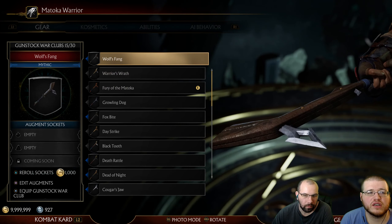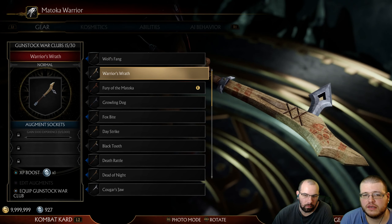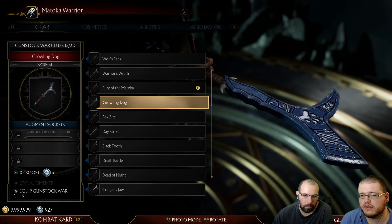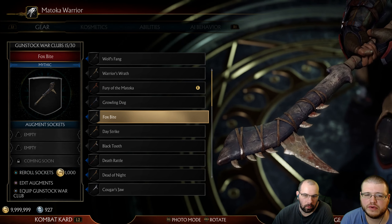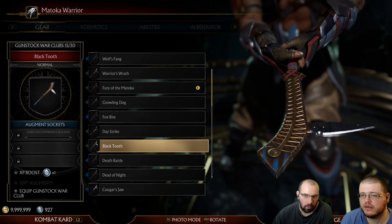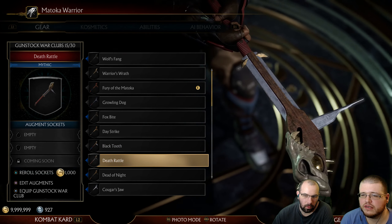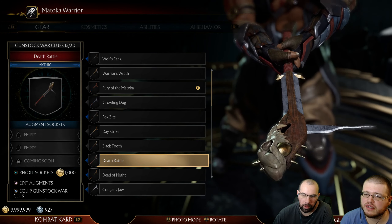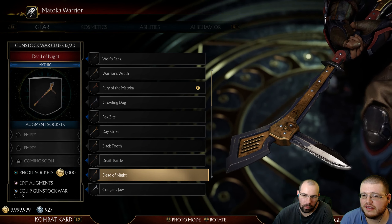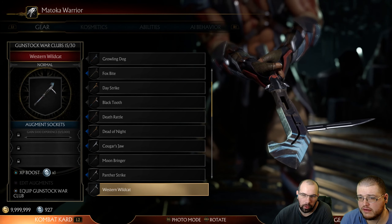War club — a gun stock war club, so a pointy thing on it, like a saw. I can extend through the different types I use, the different materials — it's pretty cool. Box bite, that's cool. His bone. That death rattle looks like a snake, that's awesome. Look at that — pretty cool. I like the point, like a snake or balls, I can't tell.